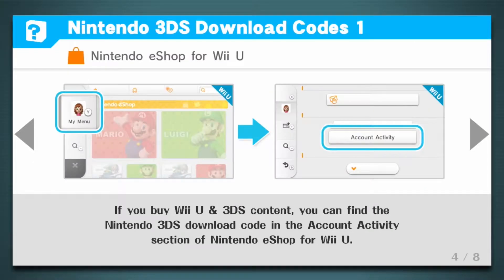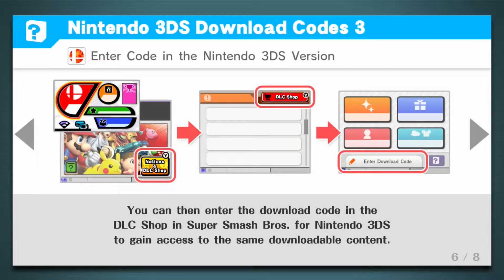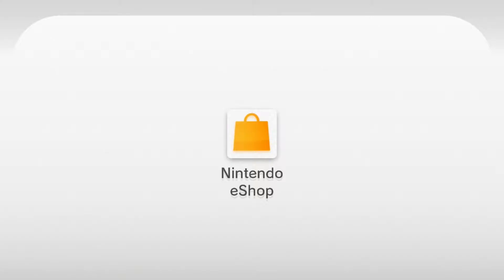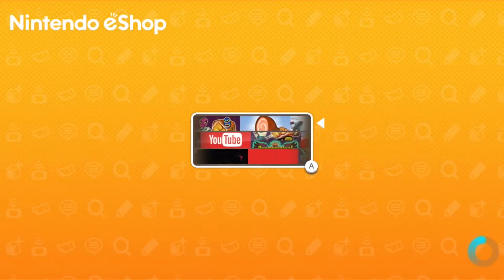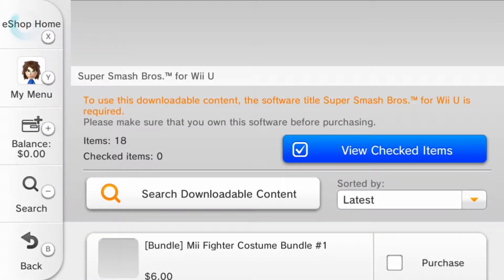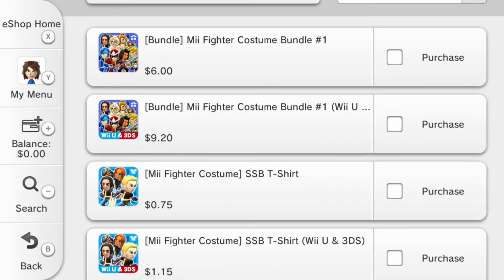You can find the Nintendo 3DS download code in the account activity, but I don't need that because I already have the codes from Club Nintendo — and it's the same on the 3DS version. So what I'm going to do is download Mewtwo onto my Wii U. I can't record from the 3DS just yet so I won't be doing a video on that. Here it is — the Mii Fighter costume bundle for Wii U and 3DS, so that's the one I'm going to get.